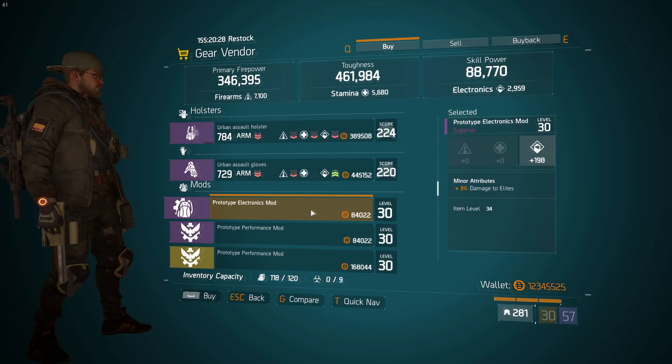Sticking with purple mods, now in the Southpaw Safehouse, we have a prototype electronics mod here. Rolled 198 on electronics and again 3% damage to elites.